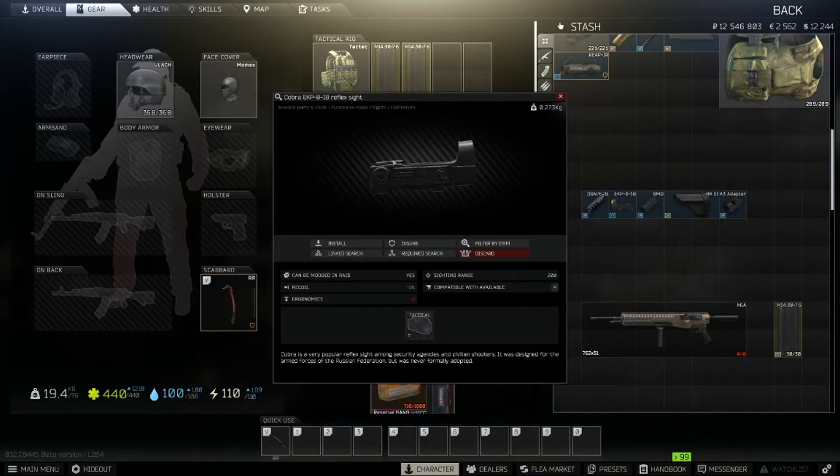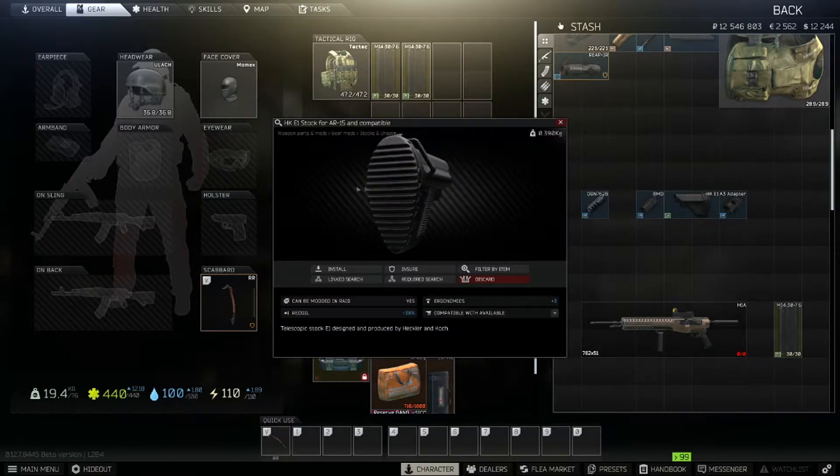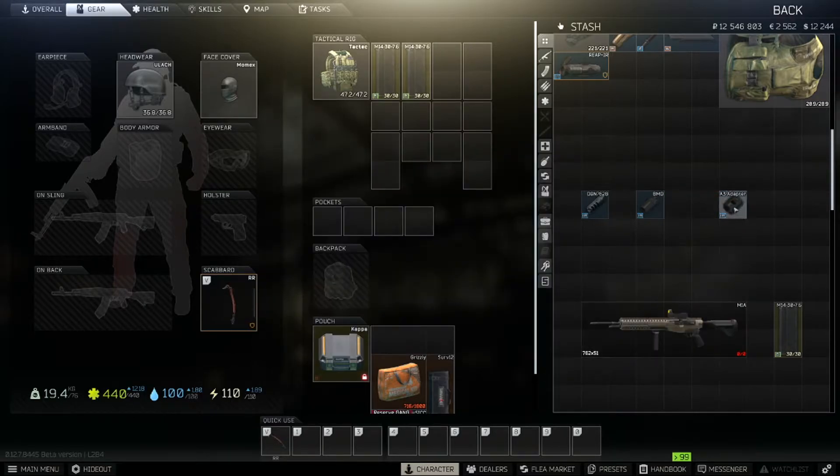Next, slap on your sight — this is obviously interchangeable, but it gives you minus 1 recoil if that matters to you. Then you want to slap on the HKE-1 stock, which gives you minus 39% recoil. It's the best-in-slot stock for ergo as well, and it goes right on top of that amazing new buffer tube.